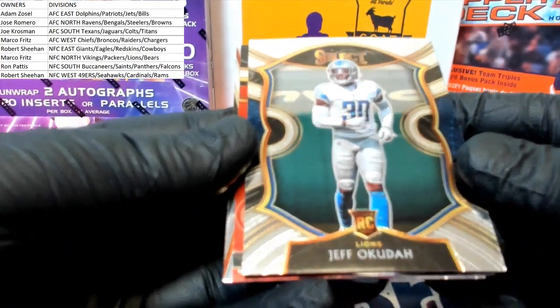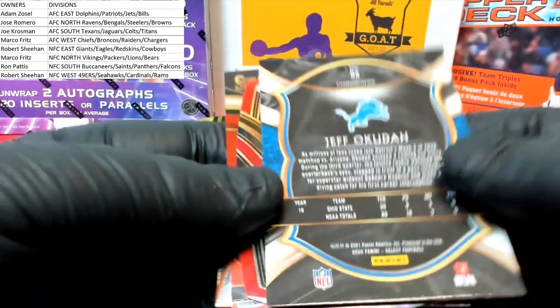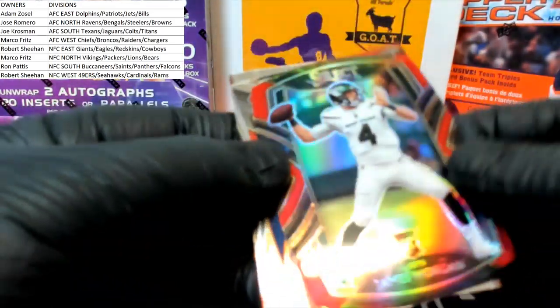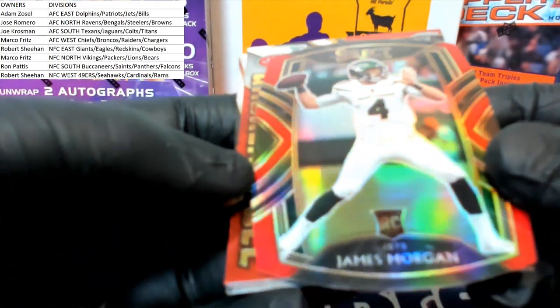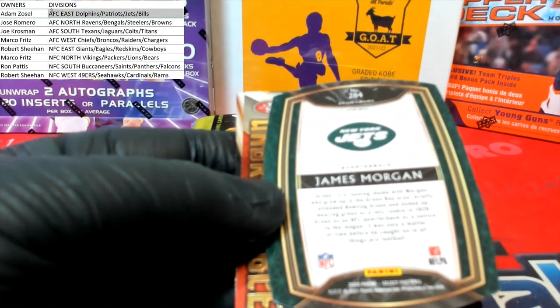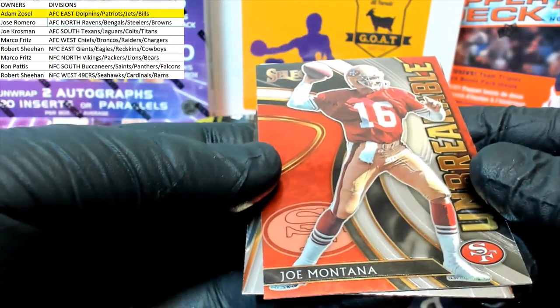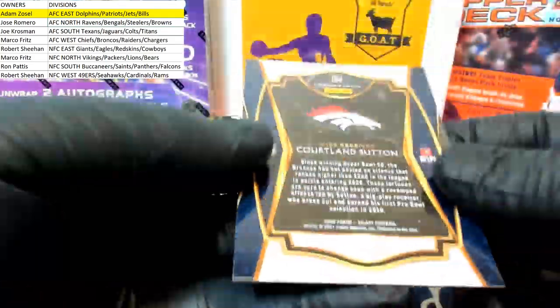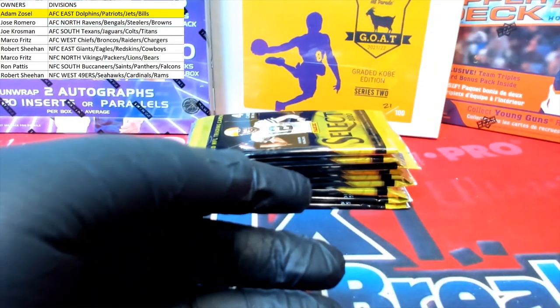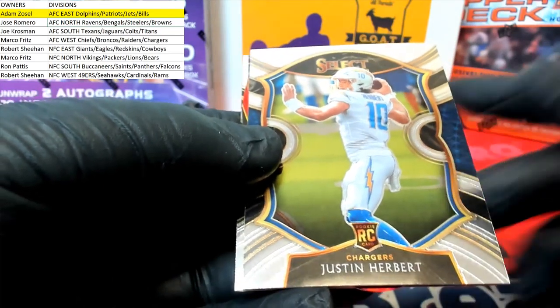You'll find those in the regular hobby boxes — Jeff Okuda rookie, nice one. We got the James Morgan red, red club level for the Jets — that's AFC East, Adam Z, James Morgan. Nice Montana Courtland Sutton premier. Herbert alert — oh nice, Herbert rookie, yes!